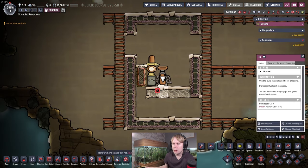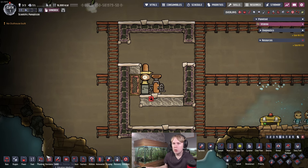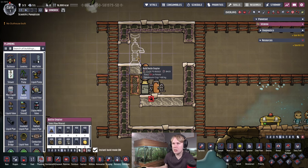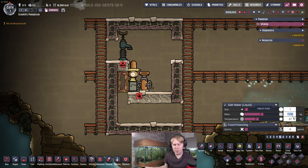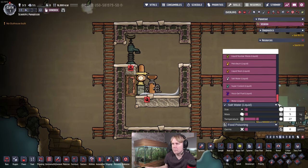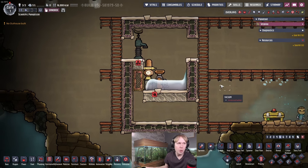We're going to put another granite tile up here and submerge the machine with a small quantity of two different liquids. You can use a bottle emptier and empty out about 20 kilograms of salt water — that's four tiles at five kilograms each — and then do the same with regular water. This room is never going to get above 75°C even without cooling, so you can safely use water in this build without any issues.